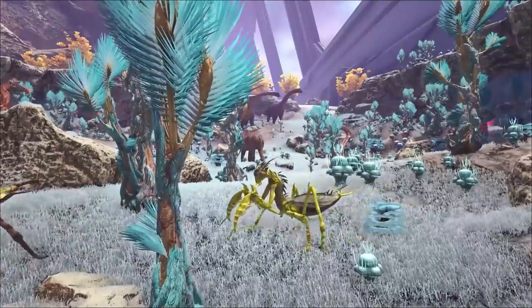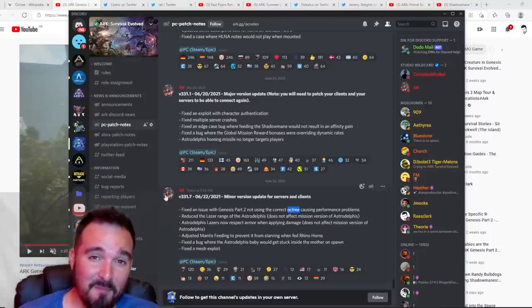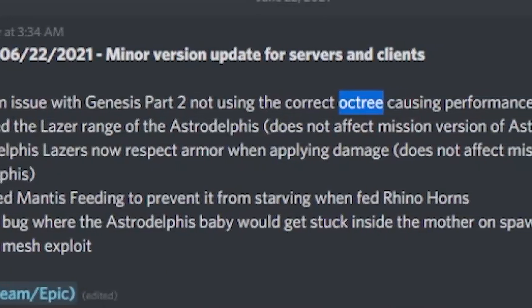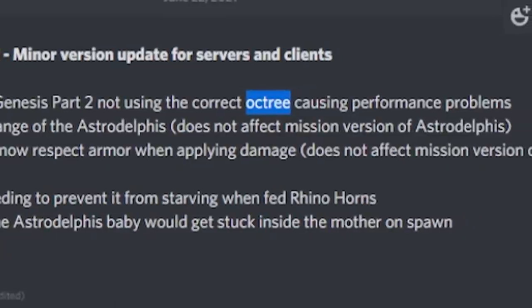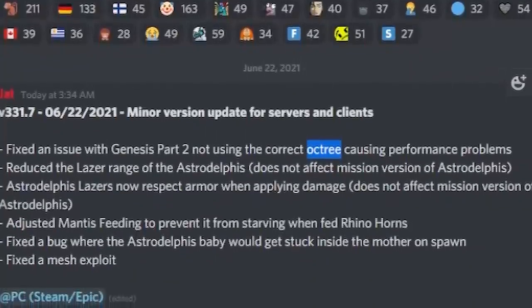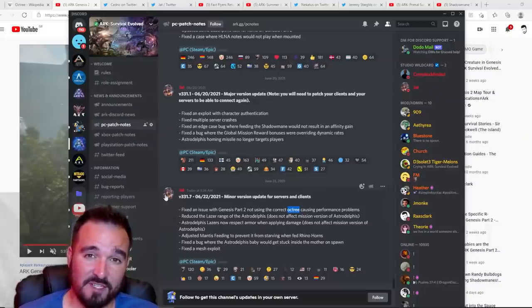They've adjusted the feeding rates on Mantises. If you didn't know, there are no Death Worm spawns on Genesis Part 2, so you can't tame a Mantis with Death Worm horns. The alternative now is Rhino horns — they've patched that into the game, though at a reduced efficiency rate. I don't know yet what that rate is; I'm going to try and test this soon to see how big the difference is, because Rhino horns are a lot easier to come by than Death Worm horns.